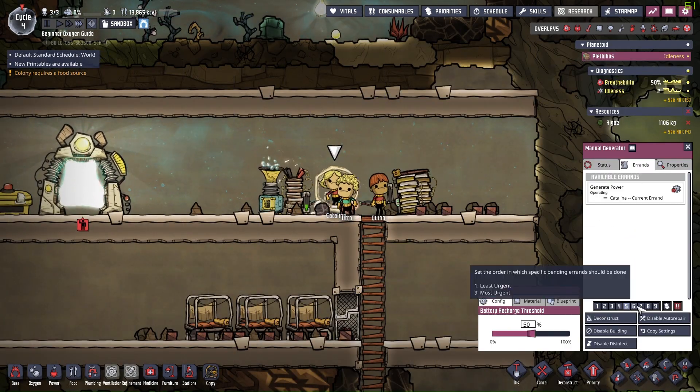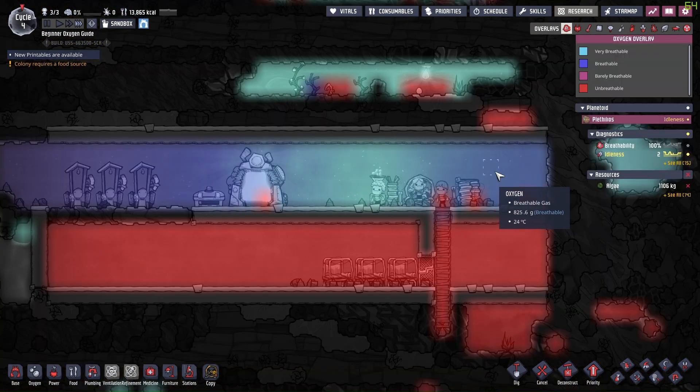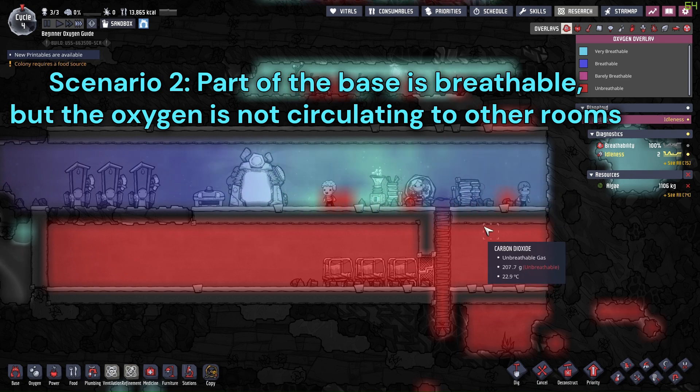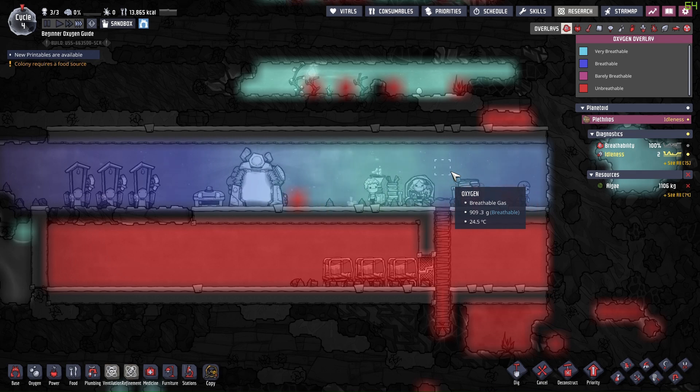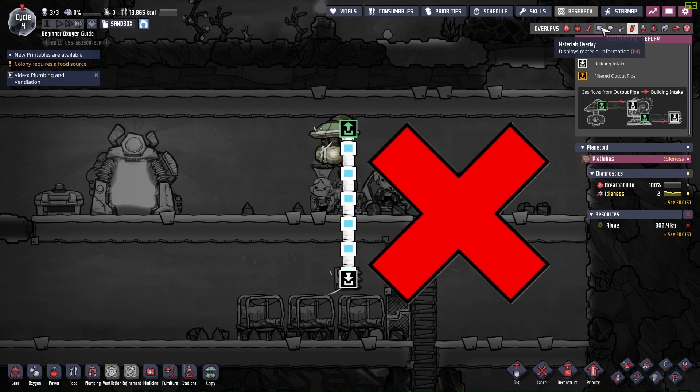For this scenario, we can see the top of the base is very breathable, but the bottom half is still not looking good. What could we do to improve this? Should we use a gas pump to pump oxygen into the bottom room? No — this is the second common trap I am talking about.